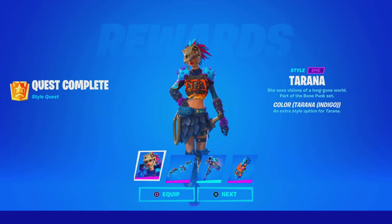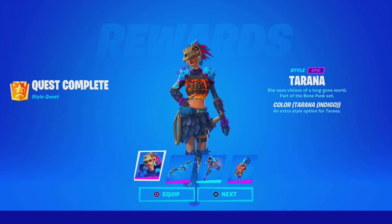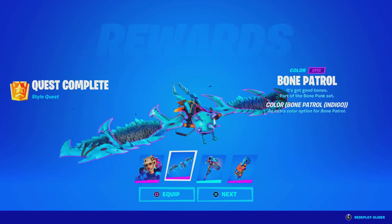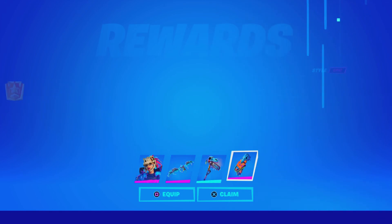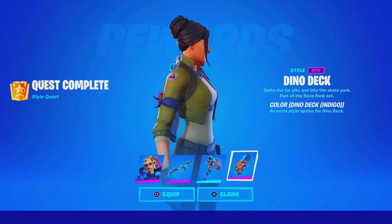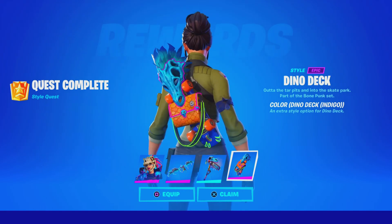Yo guys, check this out. I know this is kind of random, but I've recently been grinding my challenges — the epic quest — where I can unlock all the styles. Take a look: we got the Tyrania Indigo color style for the Tyrania skin, and we got the color style as well for the Bone Patrol glider, which actually looks insane. And then we got the color chainsaw and Indigo chainsaw style for the pickaxe. And then we have the bag bling — on the default skin, look how clean that looks. Let me know what you guys think about these free rewards for your challenger styles.